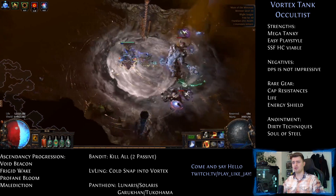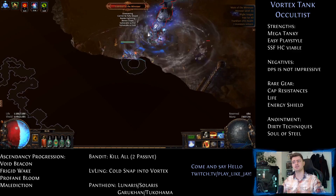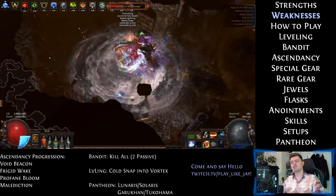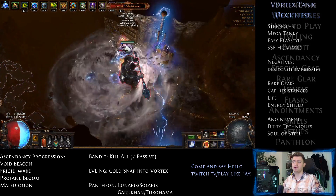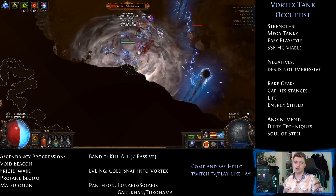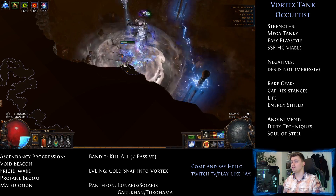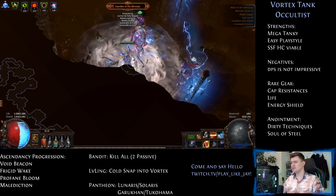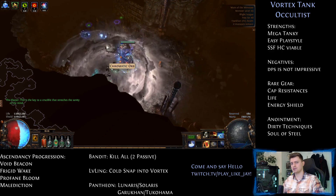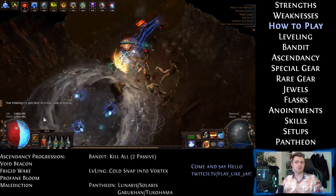The Occultist's Profane Bloom makes sure that even this bossing-focused character clears maps quite fast. The only weakness of this build is that the damage ceiling is not super high. The damage you can see in the footage is on a five-link in endgame, by the way. That actually shows that if you are literally unkillable, as long as you pay attention, you do not need huge DPS. Slow, safe and steady wins the race.